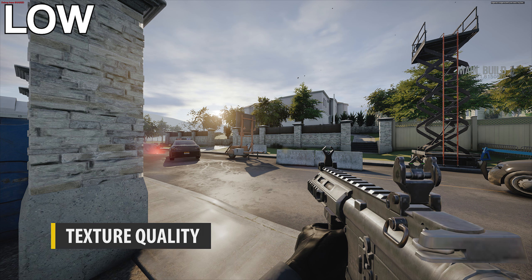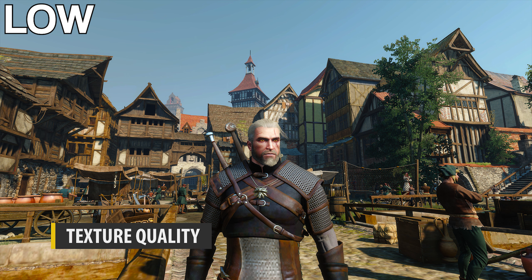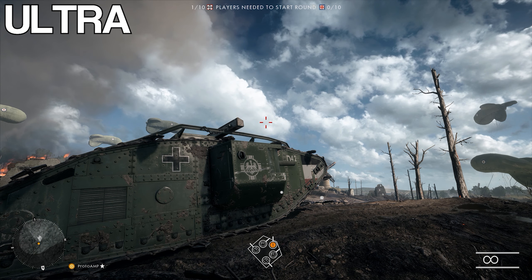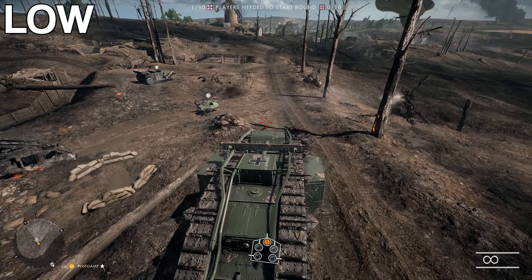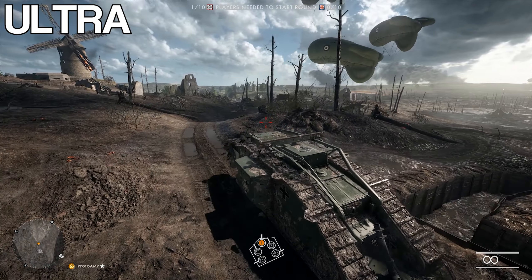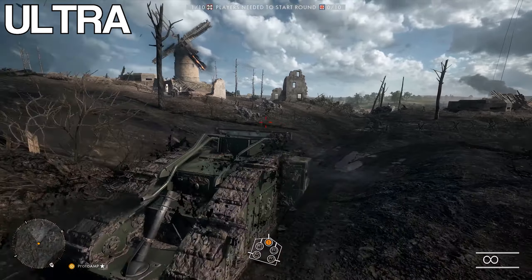Now we'll move on to texture quality. Texture quality is essentially a quality slider for how good the images are that are applied to the different 3D shapes and polygons in the game. High-resolution textures require a graphics card with a higher amount of VRAM, as these textures are loaded and unloaded from video memory. Bumping up texture quality will really enhance the way the graphics look — you'll end up with sharper, less blurry, and more detailed skins. Generally you'll see a great disparity in FPS between ultra and low for lower-end video cards, but so long as you have enough VRAM, go for the best option you can.